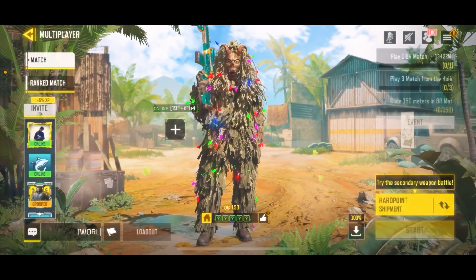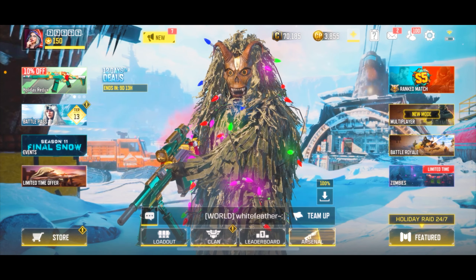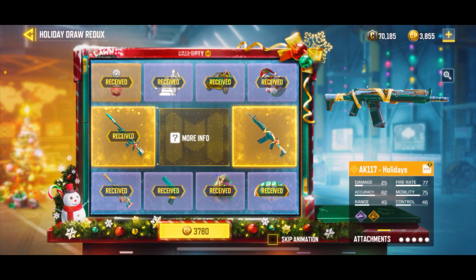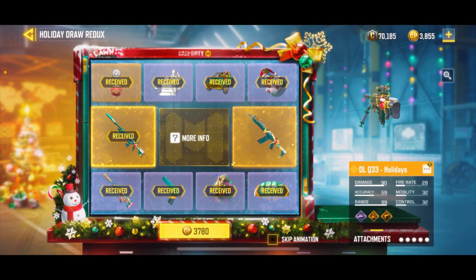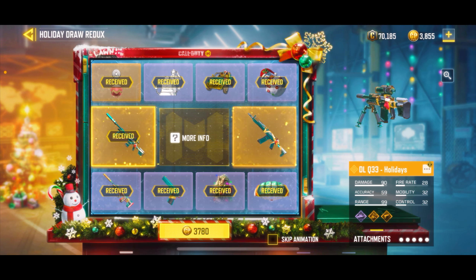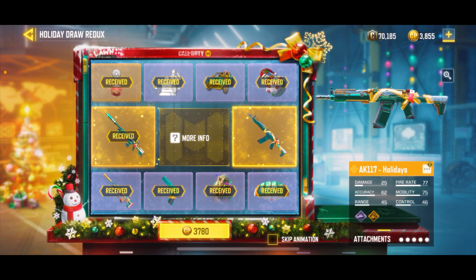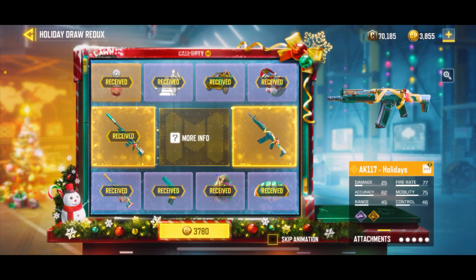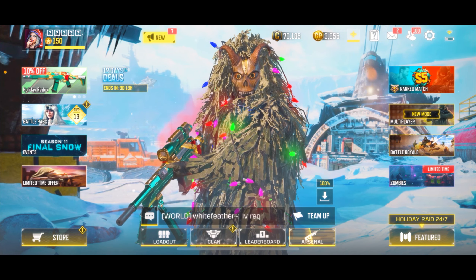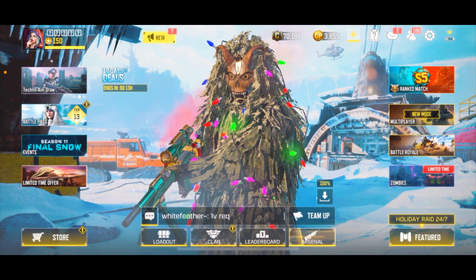If you look at the draw, I still got like 3800 CP left because I bought enough to last me for these two - I got everything except for these two guns. I bought enough so I could buy two, but I got the DLQ Holidays first so there's no way I'm spending any more money on this. I'm only buying this cause it's OG and it's the only skin I really care about in this game - and it's gonna be the only skin I ever buy from now on. Two hundred dollars, oh my god.